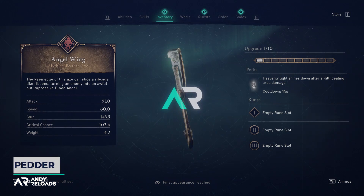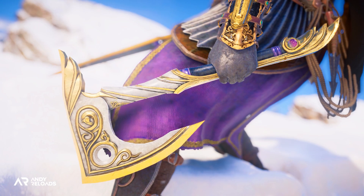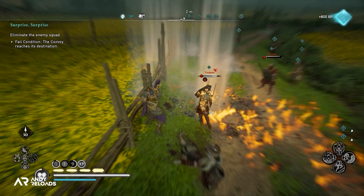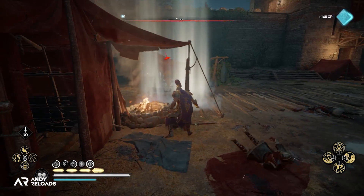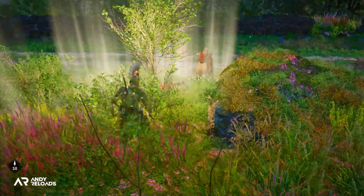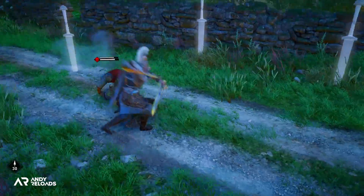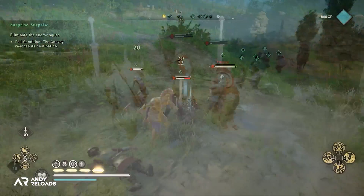Next is the Angel Wing Axe, described as being able to turn an enemy into an 'awful but impressive blood angel.' What you can actually do with it is shine heavenly light down onto the ground after a kill, dealing area damage with a 15-second cooldown. It's designed to be used alongside the Royal Blessed Warrior armor set, taking advantage of the plus 20 light damage perk. If you get the sword circle to drop, generate three kills within that eight-second window for the plus 30 damage buff, there's a good chance you'll one-shot almost anything in the game — though there are a lot of steps to reach that point.